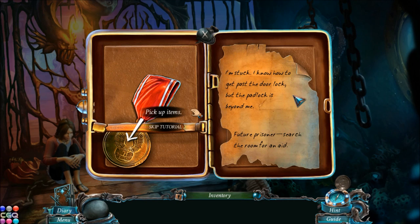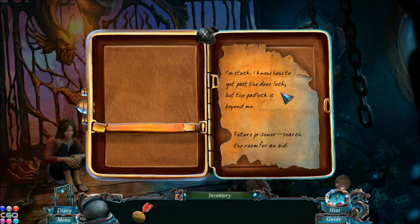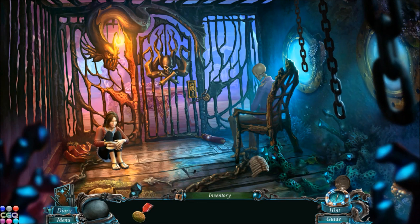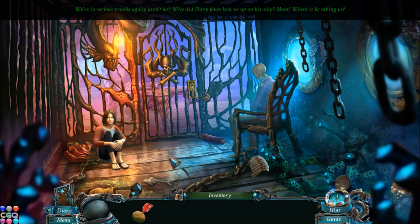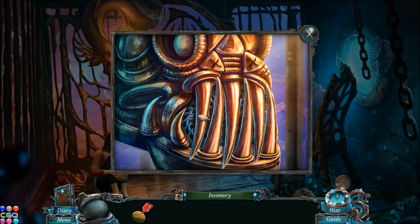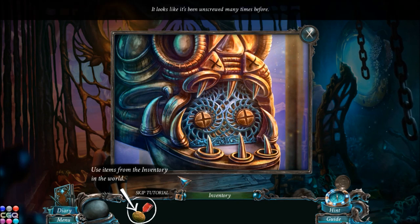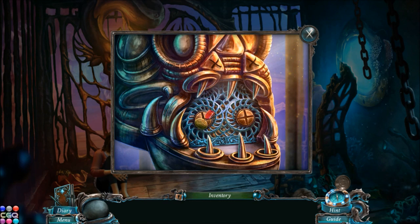I am stuck. I know how to get past the door lock, but the padlock is beyond me. Future prisoner, search the room for an aid. We have a metal piece. We're in serious trouble again, aren't we? Why did Davy Jones lock us up on his ship? Mom, where is he taking us? As always, my dear daughter. I think we can use the metal as a screwdriver.